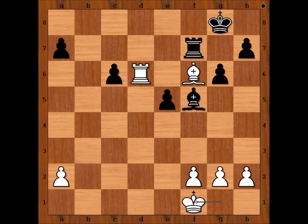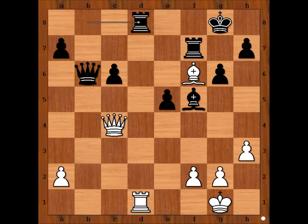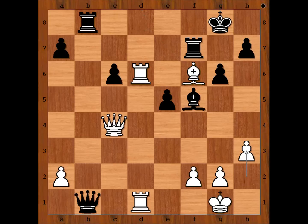After h3 was played, Yifan Hou resigned. One possible continuation is queen to b6, rook to d8 check, rook takes rook, rook takes rook, rook takes rook, queen takes rook, queen takes rook, bishop takes queen — that is why Yifan Hou resigned at move 24.